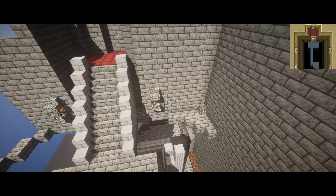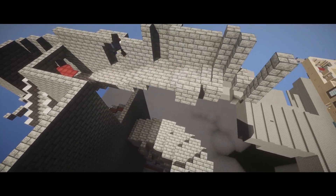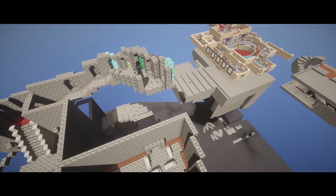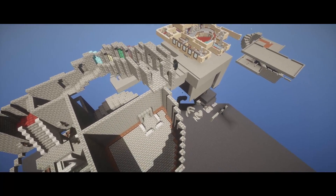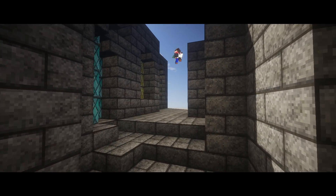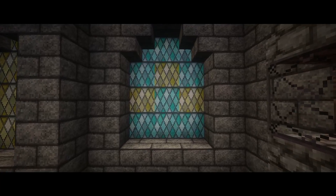This staircase leads you into the antechamber of Aghanim. But before we get there, let's take a cue from Ocarina of Time and create a long half-moon staircase filled with stained glass windows. This should give the player a sense of the gravity inherent in the upcoming boss fight with Aghanim.